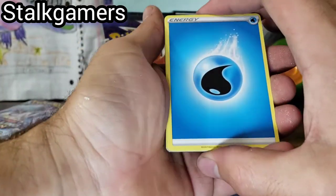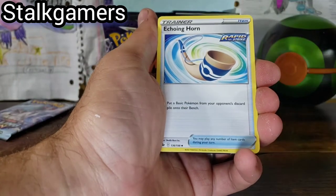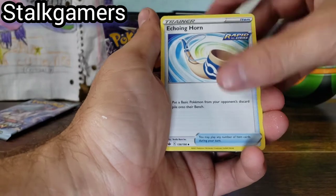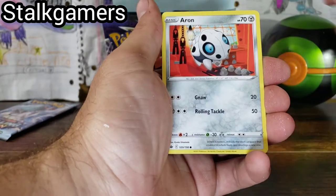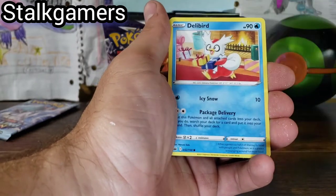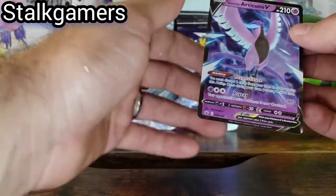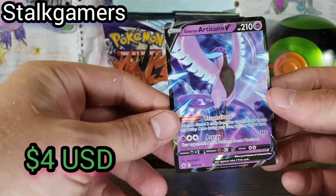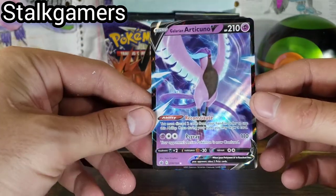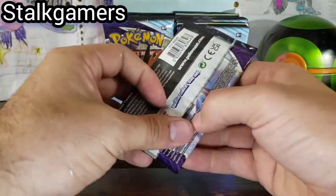Oh my gosh. It is something amazing. Water Energy, Horn, Curlia, Lapras, Splits off, Deerling, Deli Bird, another Deerling, and a Galarian Articuno. There we go — that is our first Ultra of the box. Articuno.